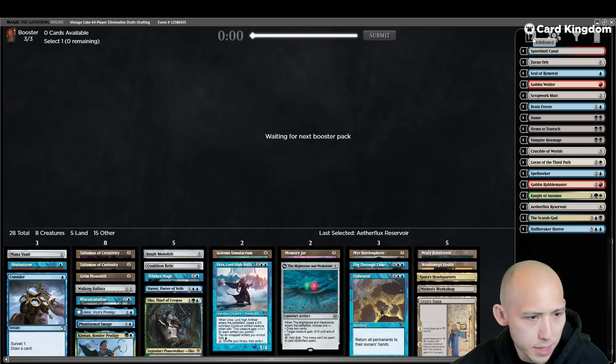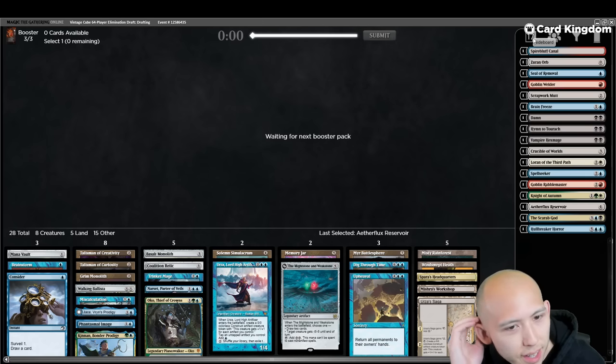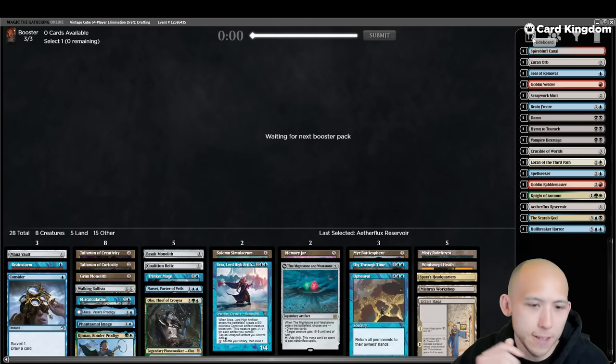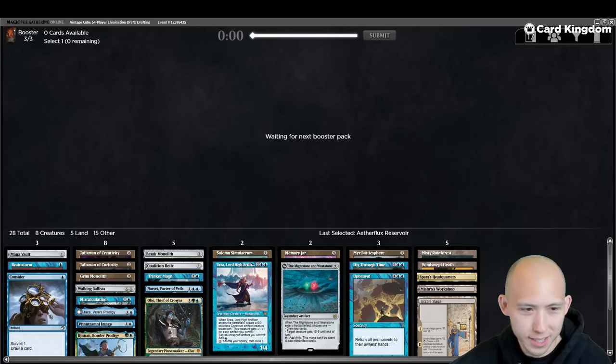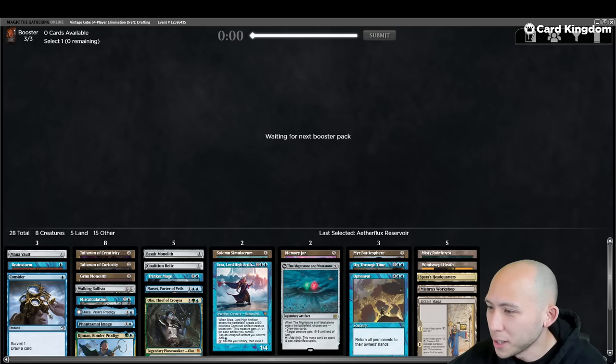That's plenty for Workshop. Maindeck Consider — not good enough. Crucible would be okay but I don't think we quite want it. If we win, I wouldn't be surprised if a lot of our wins are just from the Urza's Saga tokens. We'll pause it here and get to deck building when it pops up.